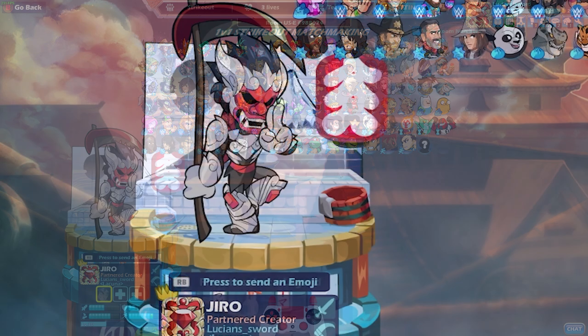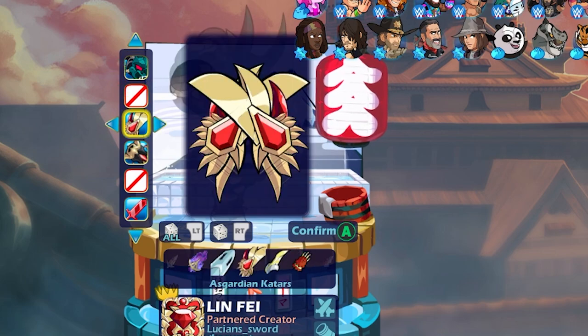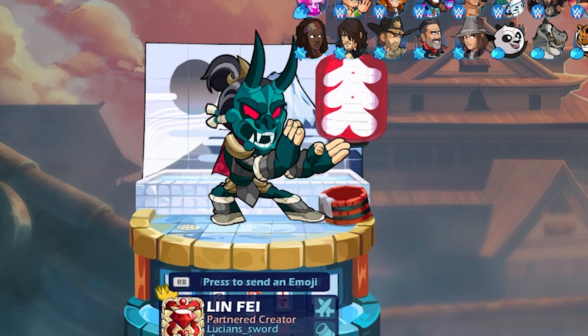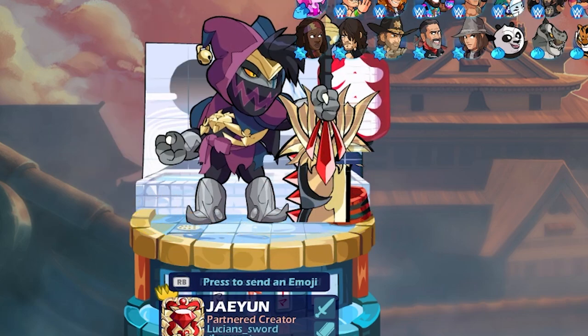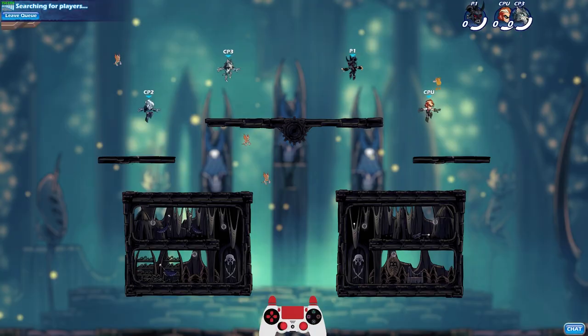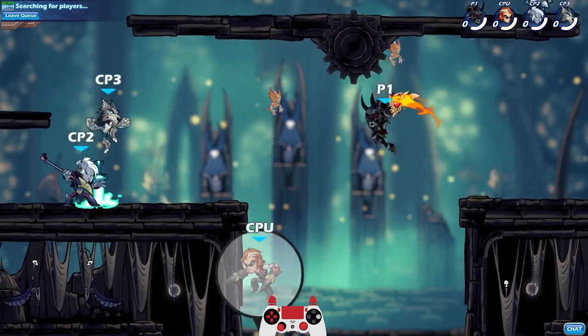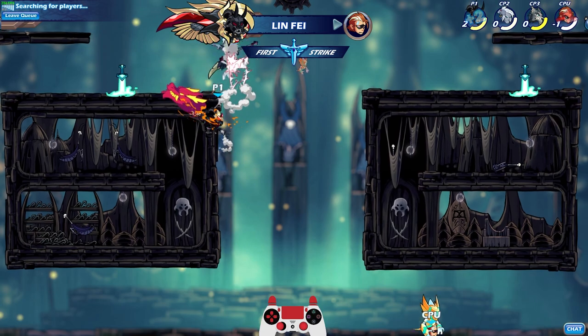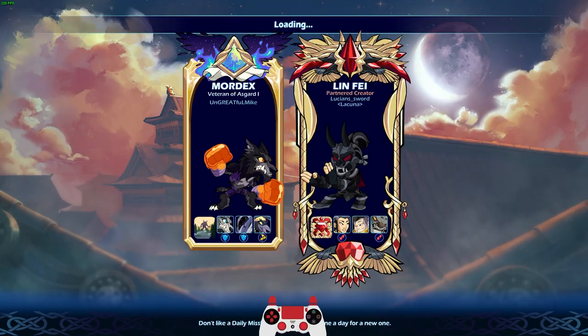We're going to do Linfei. By the way, I chose these legends specifically because it covers every single weapon — it's not like I prefer playing these legends. If you're new to my channel, you probably don't know, but I play every legend in Brawlhalla and I have every legend with black colors unlocked. Linfei has Cannon and Katars, this is going to be beautiful. Then Jaehyun, because Jaehyun has Greatsword and Sword and they just look amazing. Then Mordex — Mordex has Scythe and Gauntlets. This time we're going to do black colors and see what these weapons look like. The Asgardian weapons have the same look no matter what color you have on your legend, kind of like Skyforged and Goldforged weapons — same with Asgardian. Those are the only weapons that do that: Goldforged, Skyforged, and Asgardian.